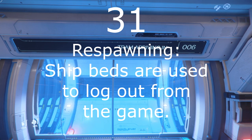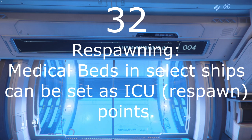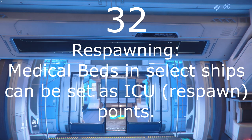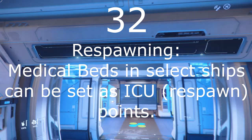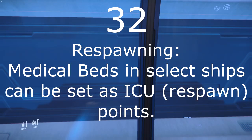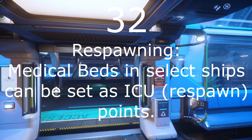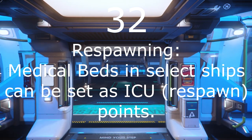Number 32: Some ships have medical beds. Currently in the game there is the Carrack, the 890 Jump, and the Cutlass Red. You can use these beds to set your respawn point. However, to work, the ship must still be in the game and within the same planet or moon.